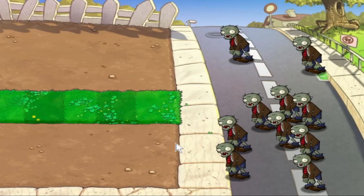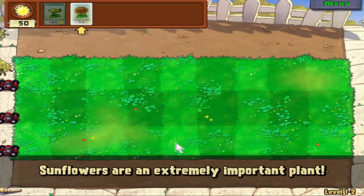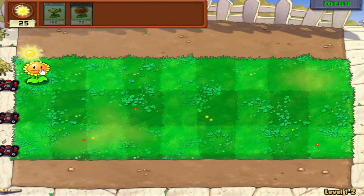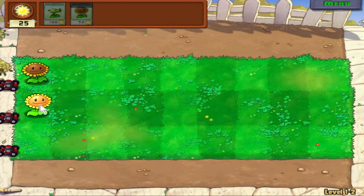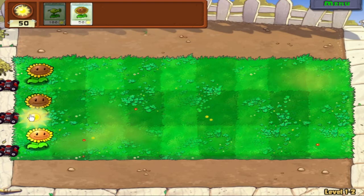We get a new plant — sunflowers give you additional sun and only cost 50 sun to plant. These are going to be probably the most important plant in the game. Sunflowers are an extremely important plant — try to plant at least three of them. I'm going to be planting a whole lot more. Sunflowers will basically generate sun at a similar rate to what gets dropped from the sky. The more sunflowers you have, the faster you can grow plants — they're your money-making plants.